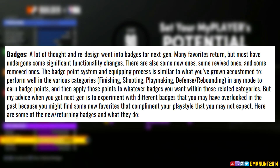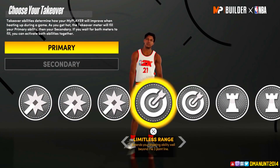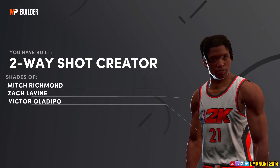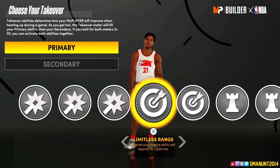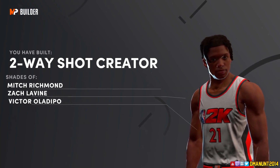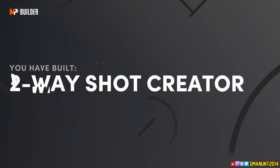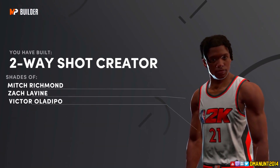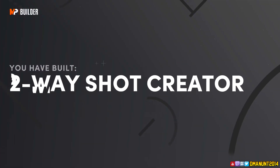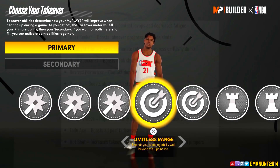We saw going from 2K20 to 2K21 that some badges that were useless in 2K20 were just god tier in 2K21 — like Flexible Release, nobody used it in 20 but in 21 it's a decent badge. In 2K20 Fancy Footwork was the god tier badge and then in 21 you don't see it as much. Next gen will be a new game and I expect some new badges to be better than others.